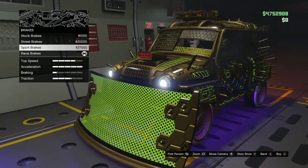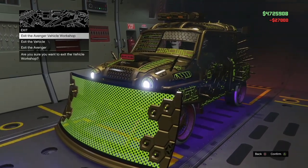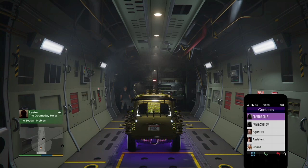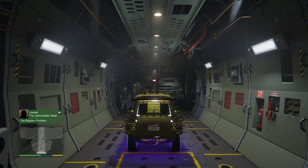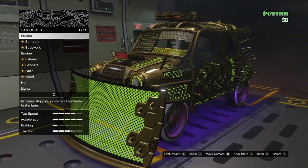Once you're in here, press right on D-pad on any car. You're going to change up one thing on it. Once you do that, hit Exit the Avenger Workshop and quickly go to Agent 14. Call Agent 14 and request one of those research things on top — Request Bunker Research.